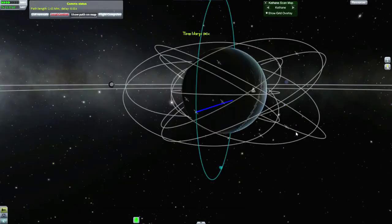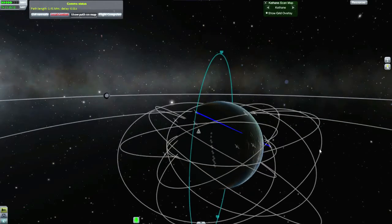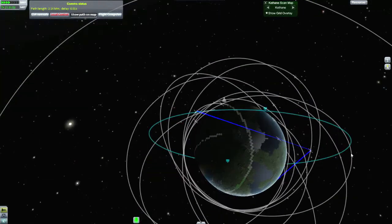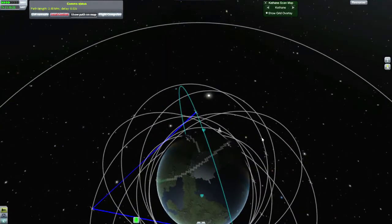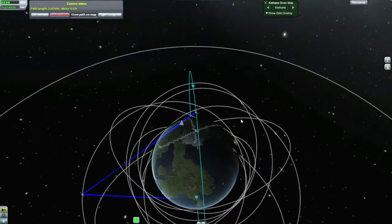Clearly its scanning is doing some kind of analysis of various light spectrums, looking for trace elements of gas in the atmosphere perhaps, to try to determine where there might be Kethane hiding beneath the ground that is just very slowly seeping out. Now I'm doing a bit of a test to see how fast my warp can go. At 100x time warp I get a lot of gaps in that path, so I have to slow it back down to 50 — and that's where I'm stuck: 50 times time warp, and then just a lot of waiting.